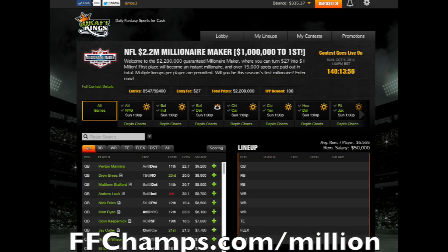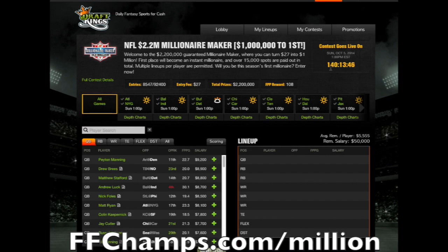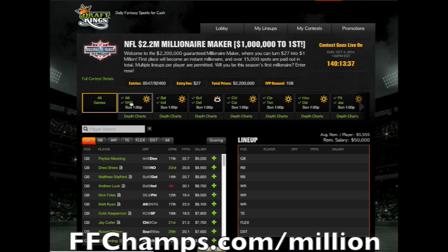This is the page where you'll create your lineup. It shows contest information — the $2.2 million Maker, $1 million to first — and tells you when the contest goes live, plus weather forecasts for each matchup that week. Down here you'll have the player salaries, and you can sort by quarterback, running back, wide receiver, tight end, flex — which can be a running back, wide receiver, or tight end — and your defense.